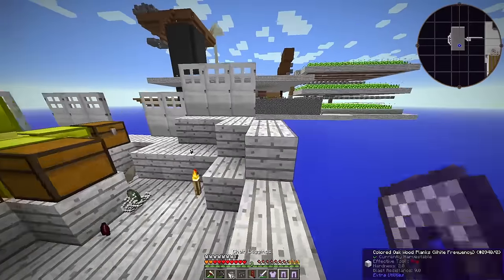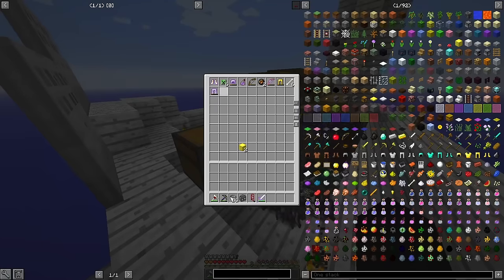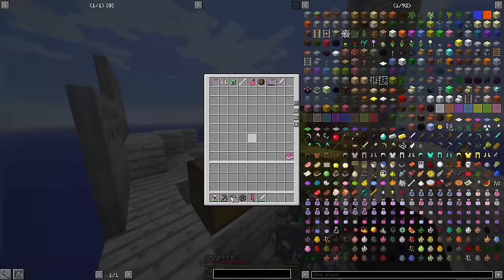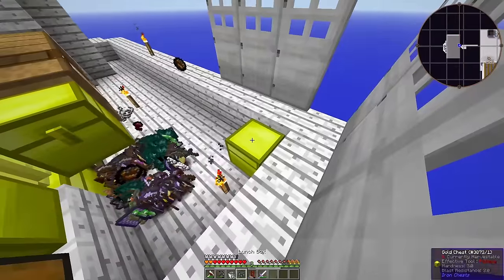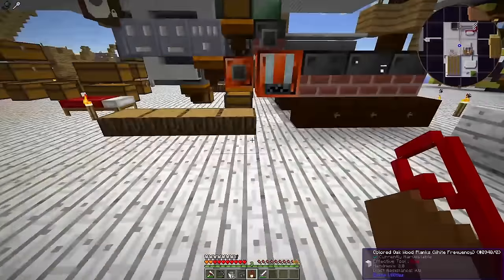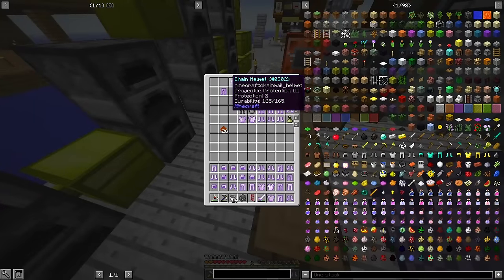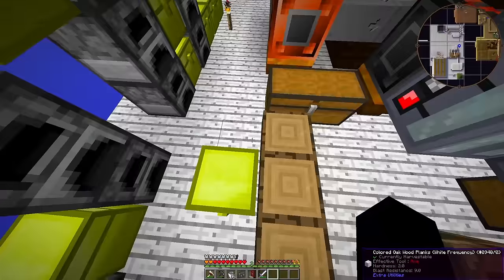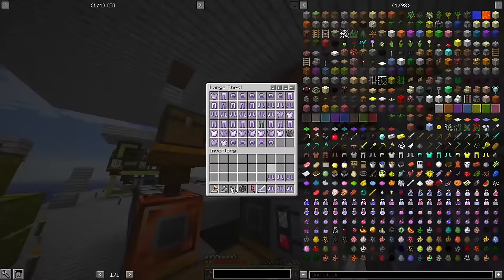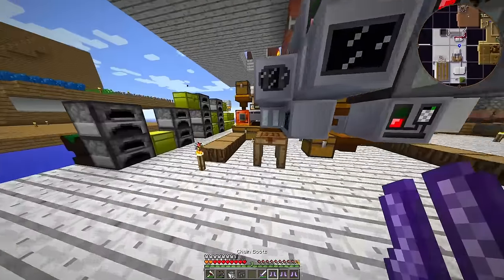Just as that problem is resolved, a new one looms on the horizon: I am broke again. Making that system bled me dry of copper and tin, and even my prodigious steel reserves are starting to look thin. I am absolutely sick to death of having to deal with copper shortages. To remedy that, I set my sights on the mob farm again. Extracting steel from it is fairly simple, but the bottleneck is crafting XP buckets into useful minerals, and that is something of a stumbling block.